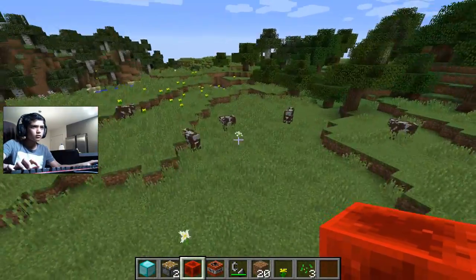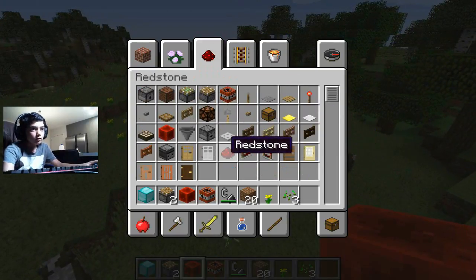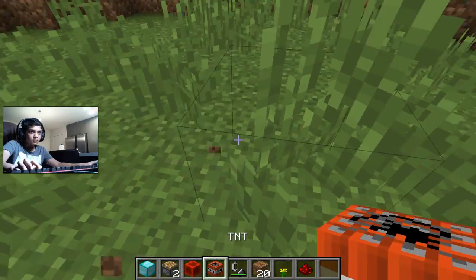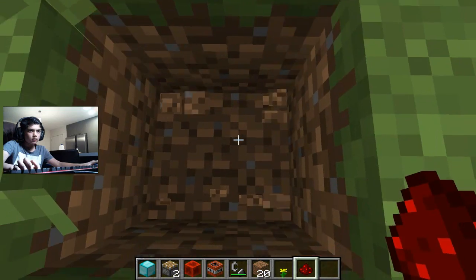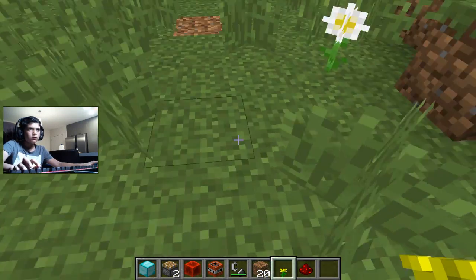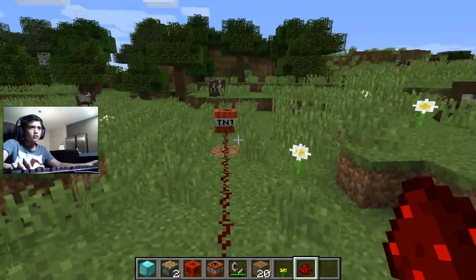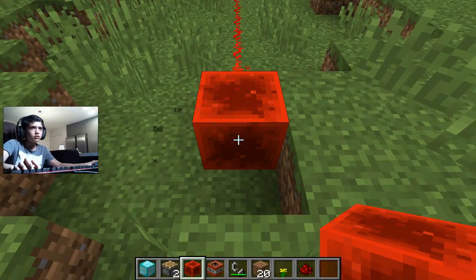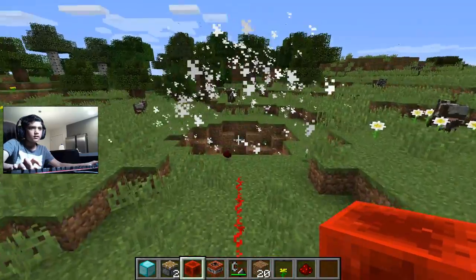TNT can be powered by all of those too. If we get some redstone and get a piston — put the piston here, place some redstone — it's already on the TNT. Now if we place this lever here, it sends a redstone signal into the TNT and the TNT explodes.